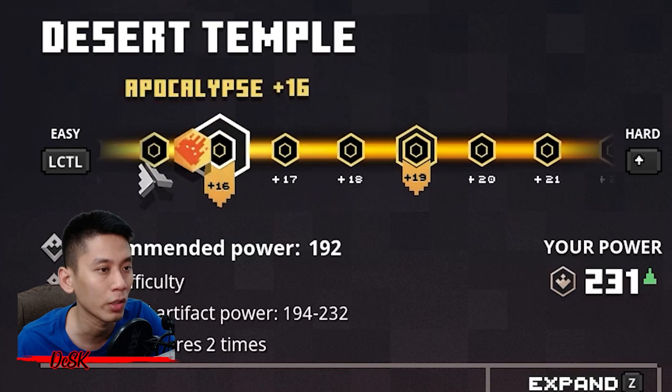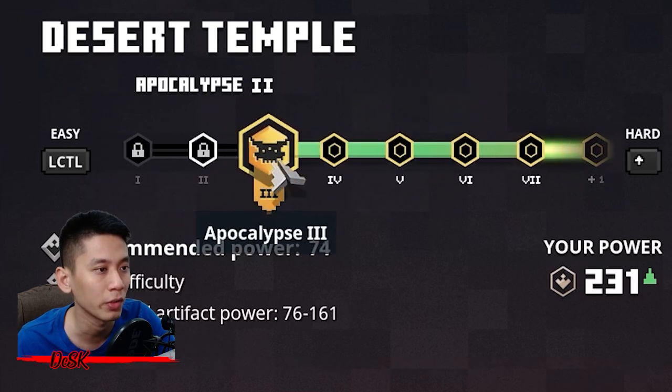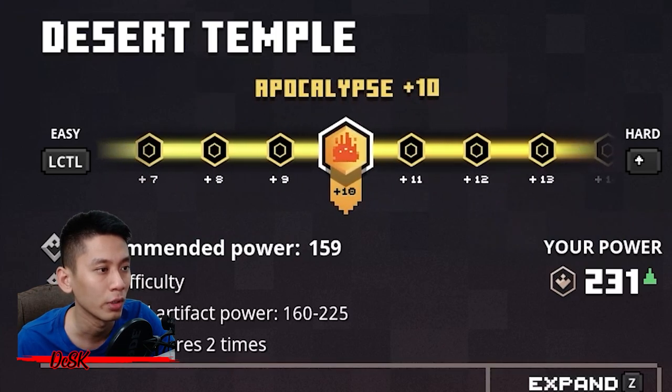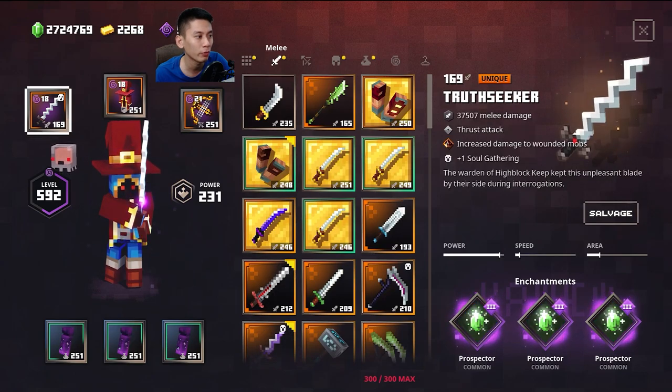To farm all these items faster, choose the difficulty that you can one-shot with your ranged weapon. If you're unsure, just select the easiest difficulty. If your power level is at 250, then Apocalypse Plus 10 is a good choice. Equip armor and artifacts that increase movement speed.